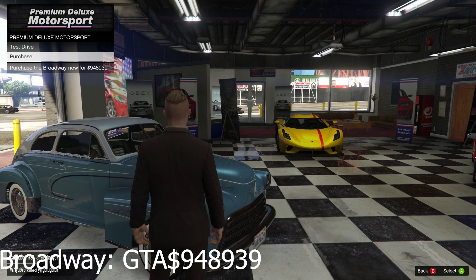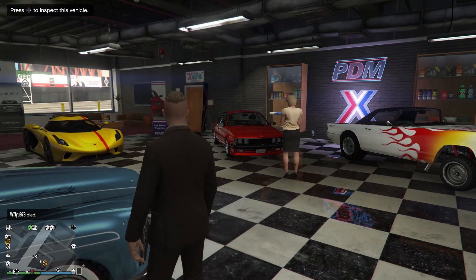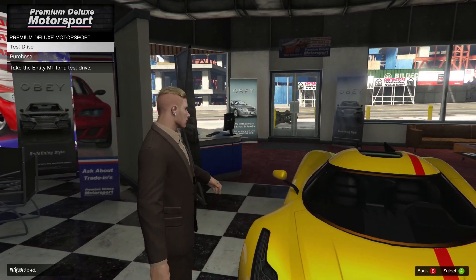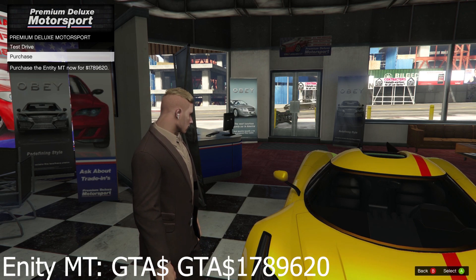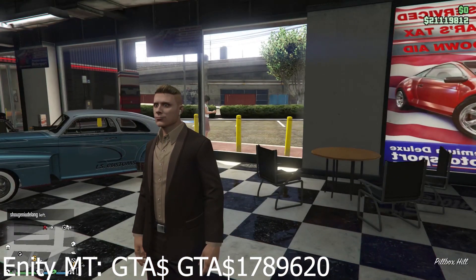The Roosevelt is going for 613,300. And this Broadway — a new one, this is a new Broadway — for 948,999. Why is such an old car so expensive? The MT4 is 1 million 780, 9,620.